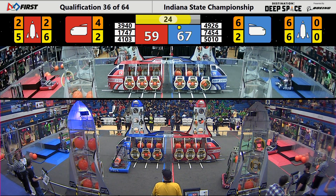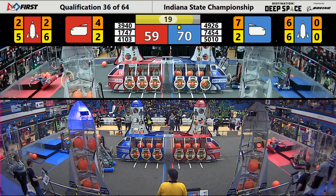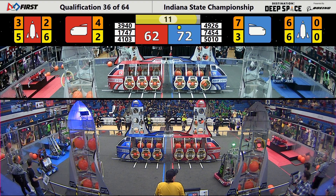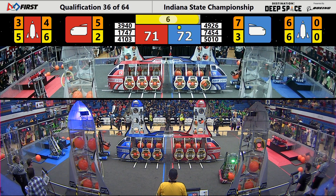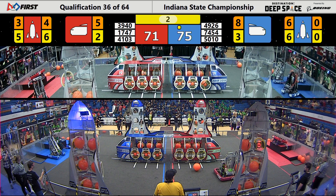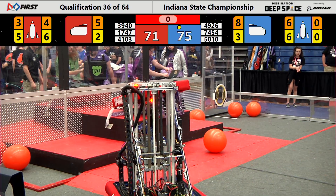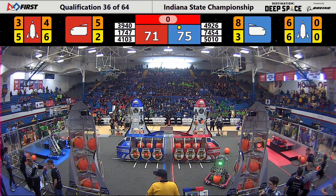Blue wants to unseat the Red Alliance. With 20 seconds left, Cybertooth is lining up and they've got their climber up — securing a level three HAB climb with 10 seconds left. 1747 is placing another piece of cargo, and Galactech is back up on level three as well. It looks like we might have a unicorn over on the Blue Alliance if the scores shake out as projected, but this is going to be a tight match.